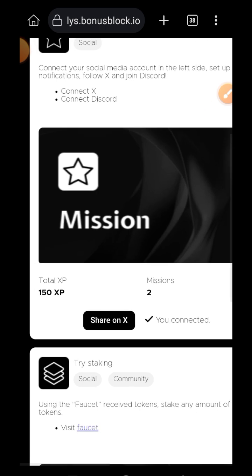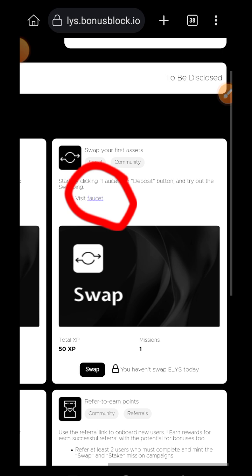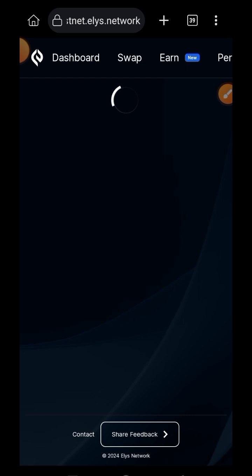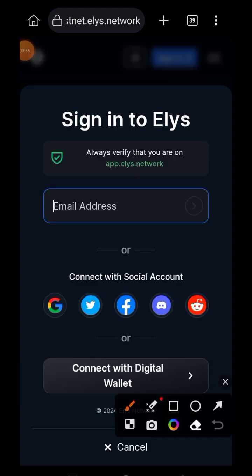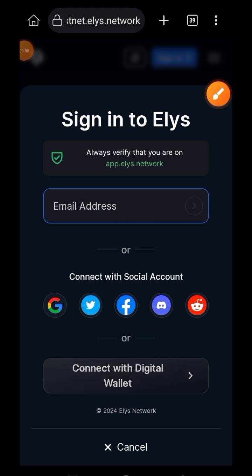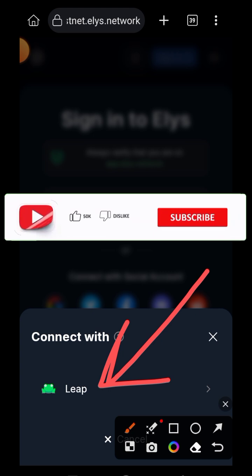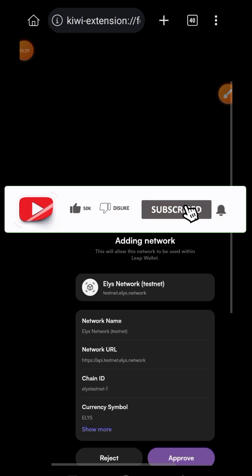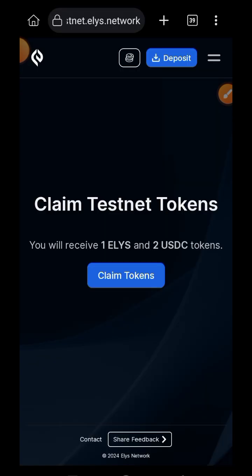The next mission is to make a swap on Ellie's, but before you can do that you need to claim test tokens from the faucet. Tap on the faucet link highlighted in blue at the top — it will take you to Ellie's faucet. Tap on Connect Wallet, choose 'connect with digital wallet,' and we'll be using Leap wallet. This is why I said to import the same seed phrase into both Leap and Keplr — Leap wallet is the only option to connect with the faucet. Approve adding the chain to Leap wallet, tap on Claim Tokens, and you'll receive one Ellie's and two USDC tokens.